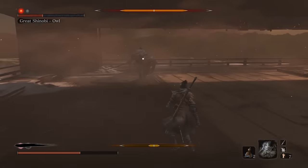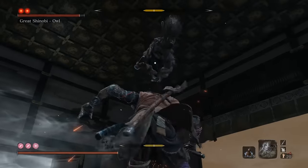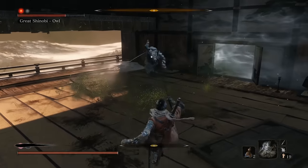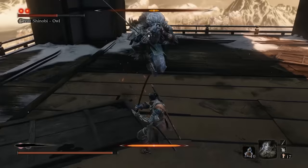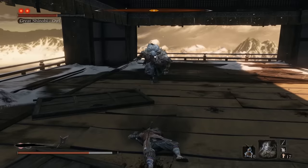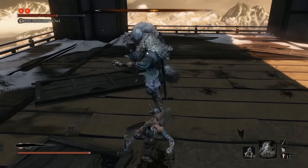He also does a smoke bomb in phase two, which you should jump backwards when you see it and re-lock on. In phase one, he'll do a kickflip into a shuriken which you can deflect, but in phase two it changes to poison, so be sure to leap back to avoid it. Lastly, if you get posture broken in this fight, he'll attempt to do a stomp attack and then stab you — make sure you roll away before that stomp lands.